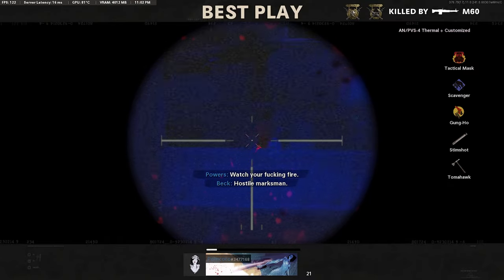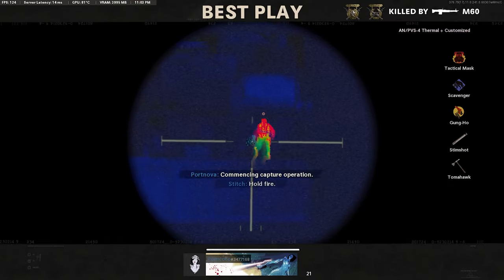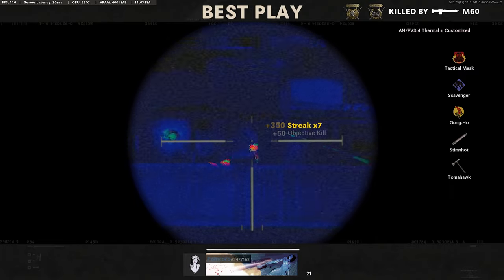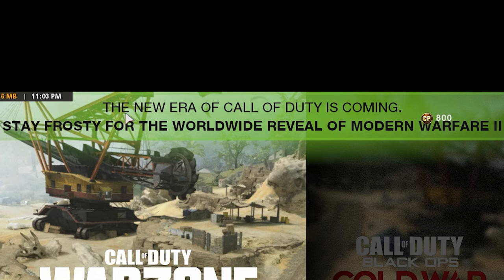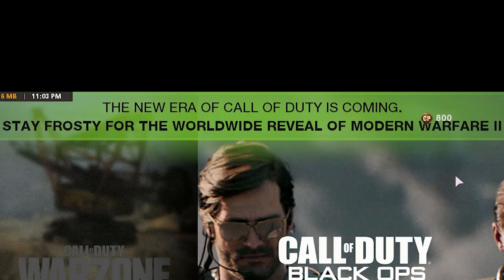Absurd — testing thermal, oh my god. This better be for a camo. These people are getting on my nerves. But I guess this grind continues — I assume it's only going to be easy from here, if we ignore the launchers and the melee weapons. The new era of COD is coming — stay frosty for the worldwide reveal of Modern Warfare 2. What?